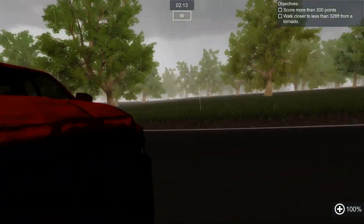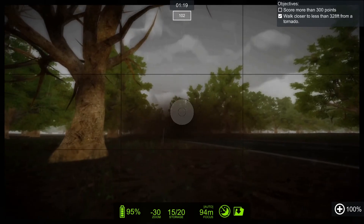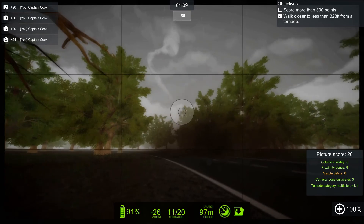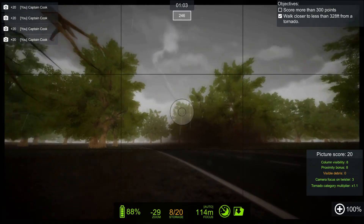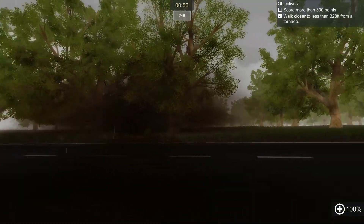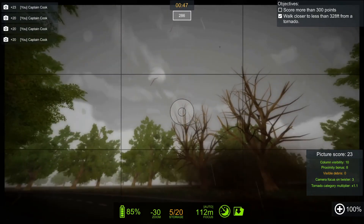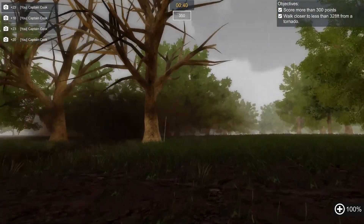I wonder if it's going to cross the road. Let's turn our truck around and find out. There you go, crossing the road - we can get some good photos here. I'm just going to score points. I hope we get some debris from the trees. I've got to be careful because the debris can injure us, like any tornado.